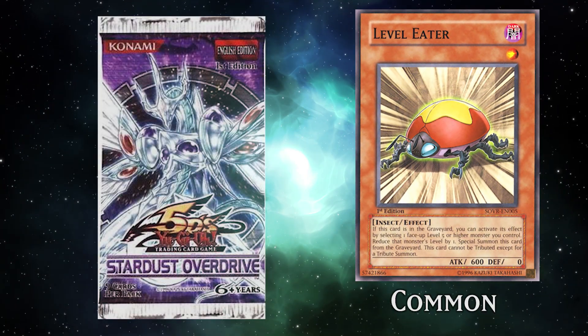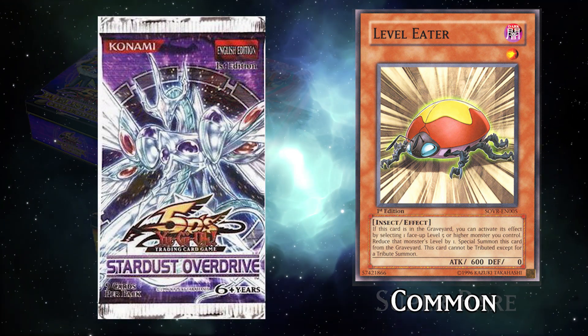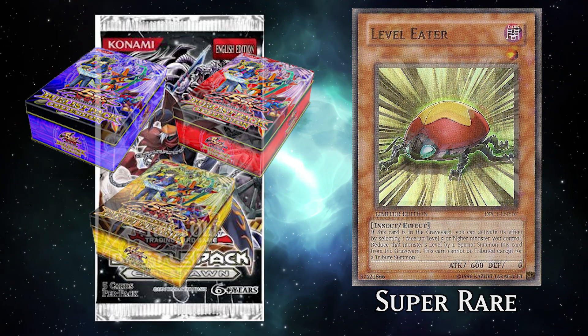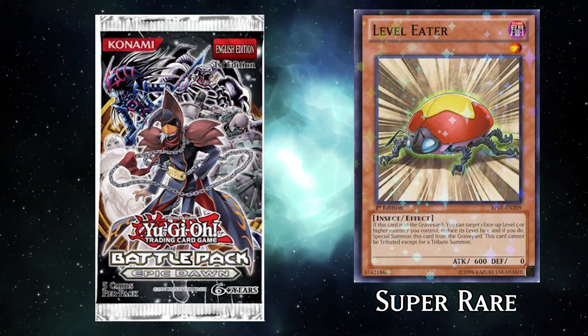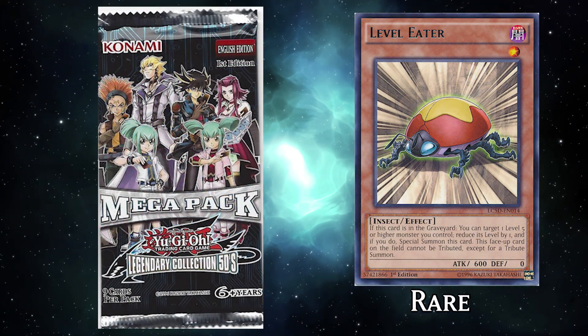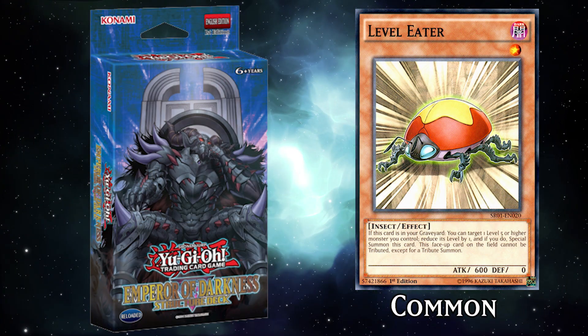Level Eater was first released in Stardust Overdrive in 2009 as a common, with notable reprints including the Duelist Pack Collection Tins in 2010 as a super rare, Battle Pack Epic Dawn in 2012 as a Starfoil rare, the Legendary Collection's Mega Pack in 2014 as a rare, and the Emperor of Darkness structure deck again as a common in 2016.